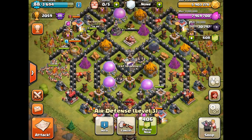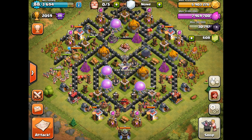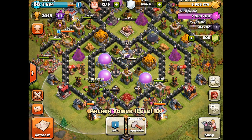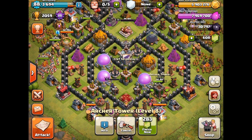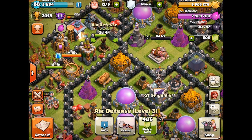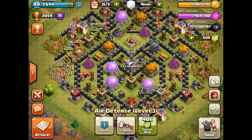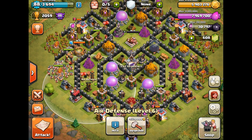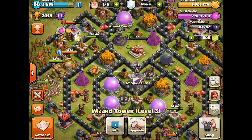The plan is to get all of the new defenses upgraded to current levels. That means getting the new archer tower up to level 10 — it's going to be at level 9 in just over a day, then we can get it to level 10. The same with the air defense — we're at level 3, and the Town Hall 8 max is level 6, so we've got two more to go.